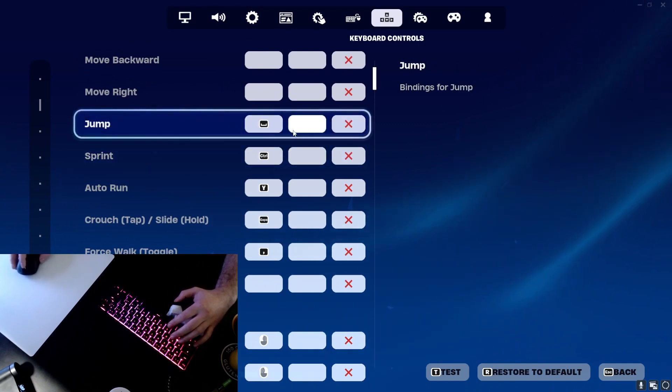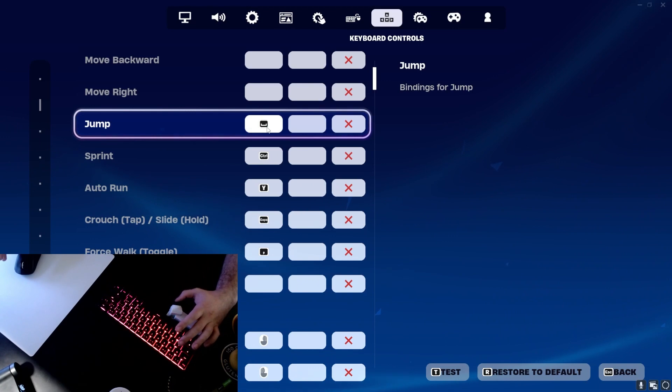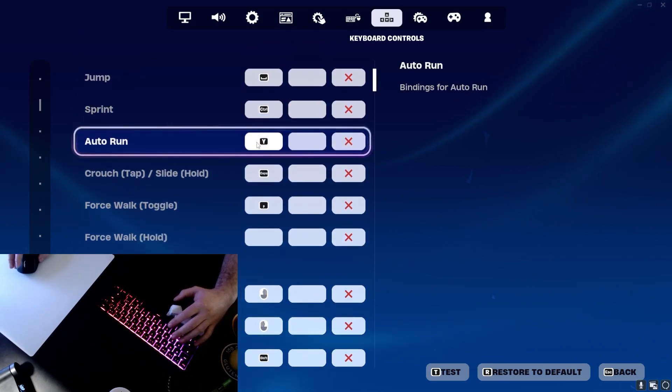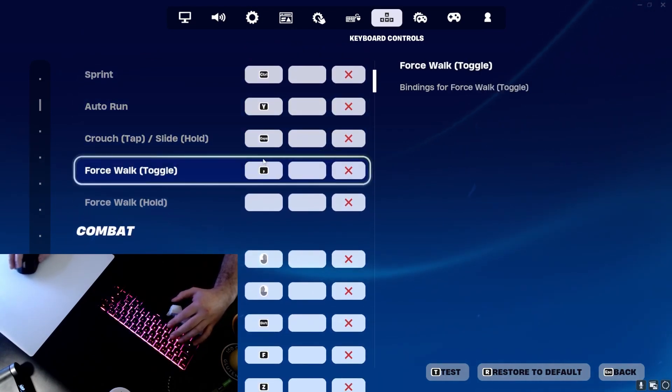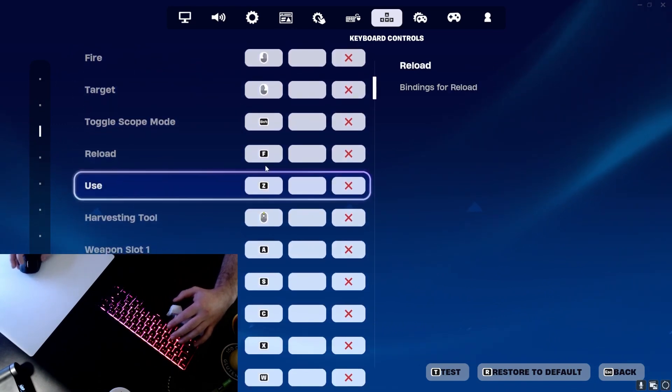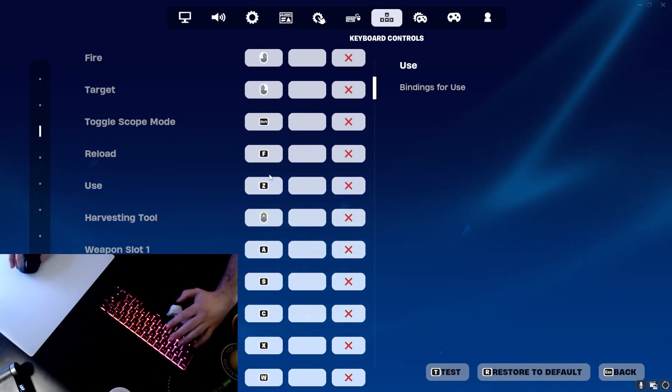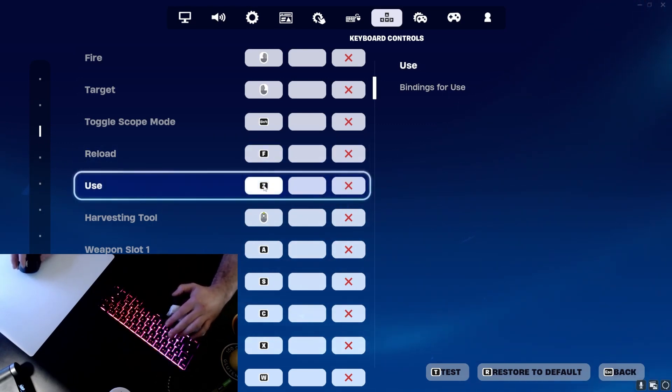First weird thing is my jump. I know it says space here, but I actually push down on my joystick to jump, which is coded to space. Pretty simple, very similar to what people do on controller. Sprinting and all those other things are still very standard. Shooting is very standard. Reload is going to be F, because instead of having my fingers up on W, A, S, and D, I'm down one row.